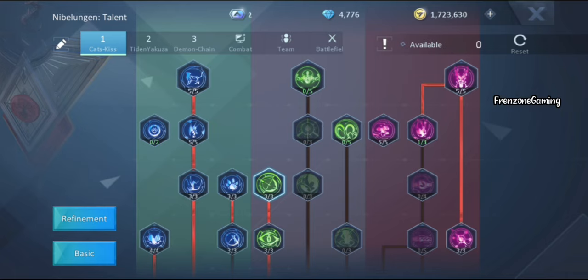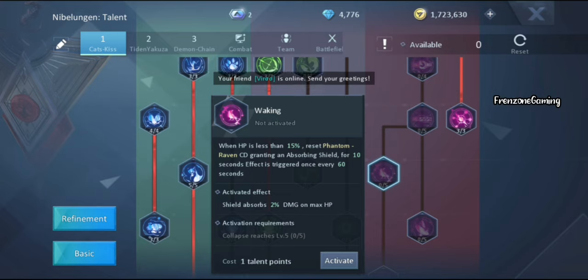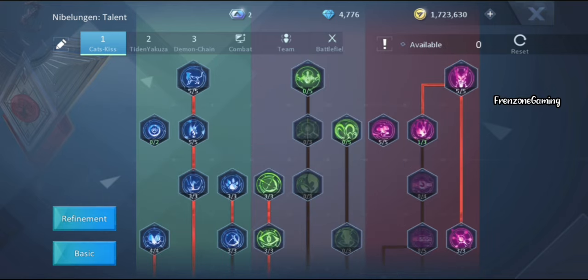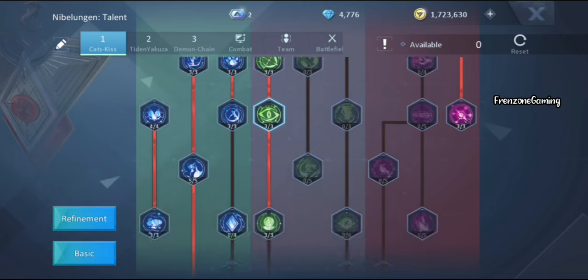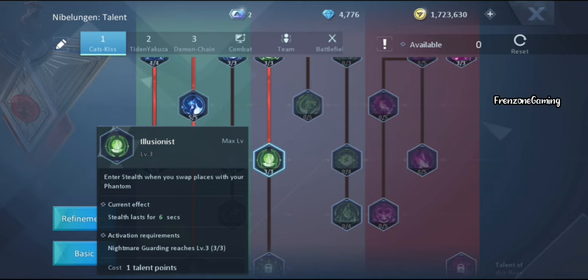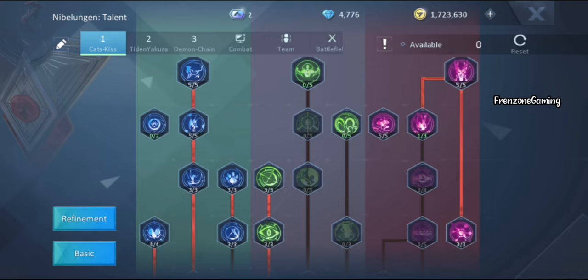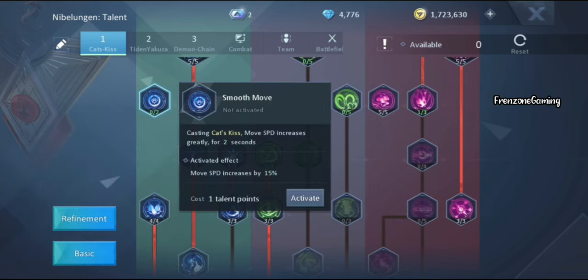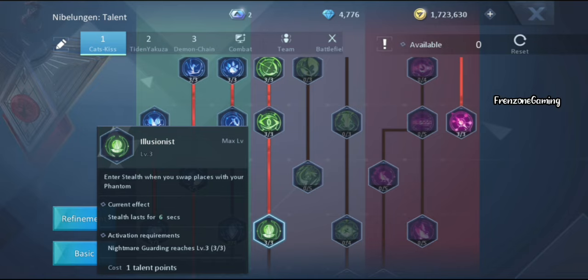For those higher than level 100, increase the same things and get the node to reduce damage received. I didn't have enough talent points to reach Waking since I've only played since the middle of this year. Focus on Torture, Mist, Mark. Don't touch the ones that aren't useful — increase Hunt, Nightmare Guarding to protect against being feared, and the most important talent for me is Illusionist. Max everything in blue except Smooth Move.